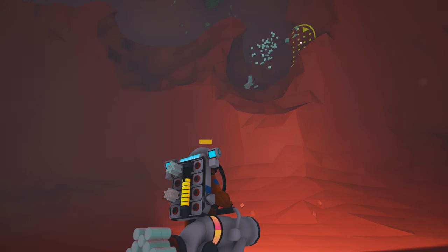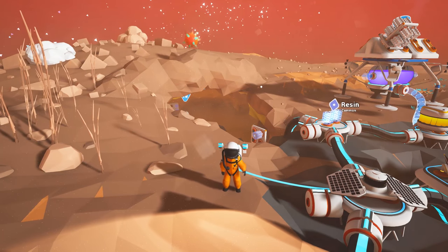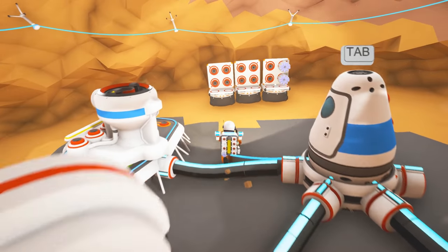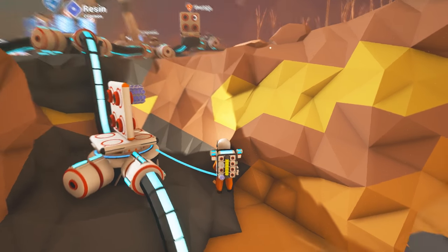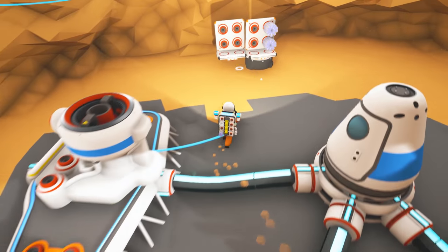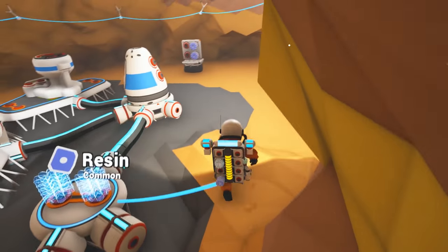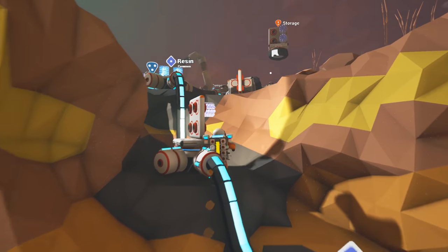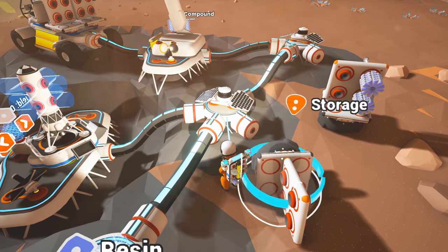Welcome back everybody, Caesar here with Z1 Gaming bringing you some more Astroneer. In this episode we're gonna explore the arid planet. In the last episode we built the base up and did a tiny bit of exploring, but that's okay. We're gonna do some exploring, get some caves done, and try to find that elusive iron ore. I know it's not used for anything but I still want to find it.